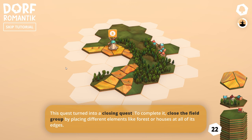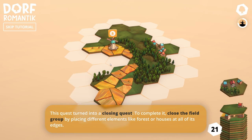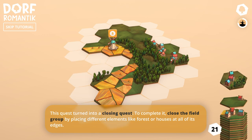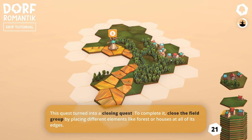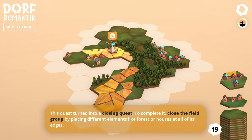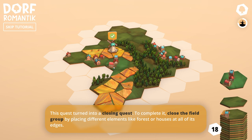The quest turned into a closing quest. To complete it, close the field group by placing different elements like forestry houses on all of the edges. So I have to close the overall farm. I'm going to continue this here a little bit — I'm curious about how a lot of this stuff counts.